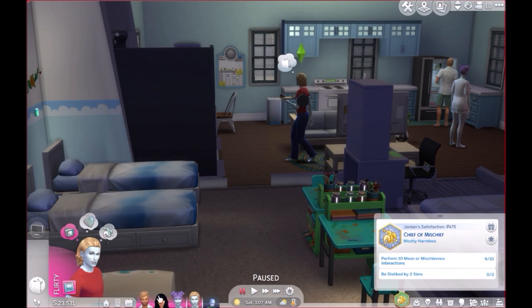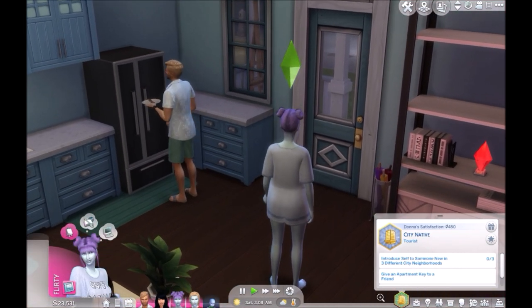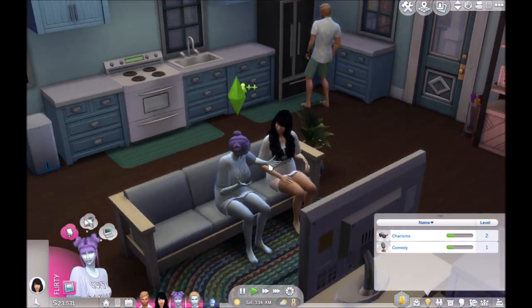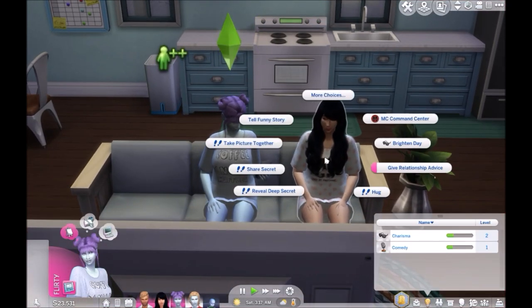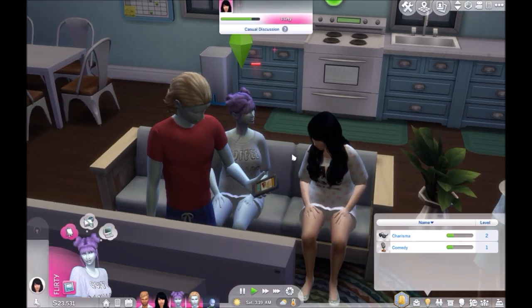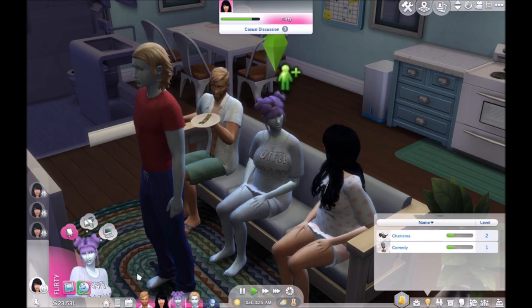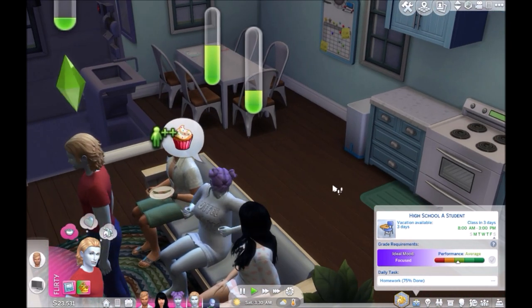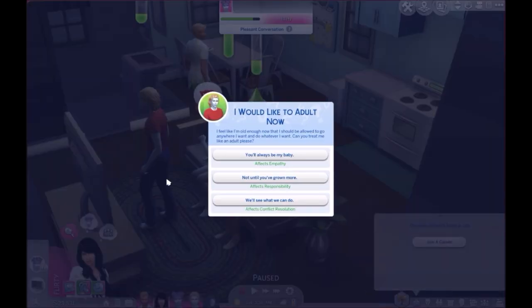Alright, so we're back in our normal house because all the other kids were already pregnant or had a full house — so that's good. What are we doing with you? Let's just hit play. Oh, you're still a teen. Okay. You did your homework. You need a skill up to level three. So you're working on your charisma — raises empathy, raises responsibility. We'll just do 'I'll always love you.' Let's brighten her day.